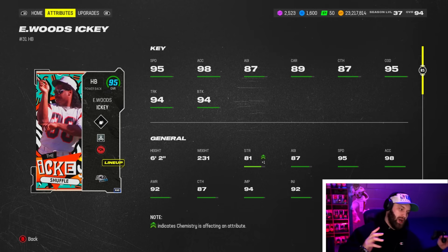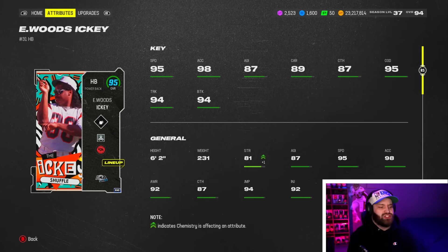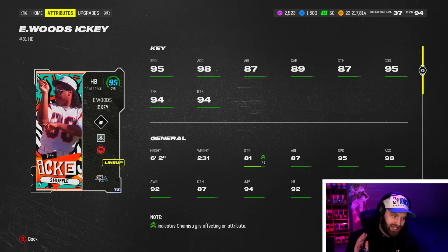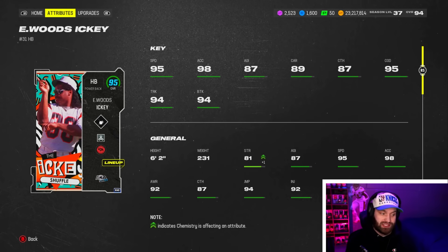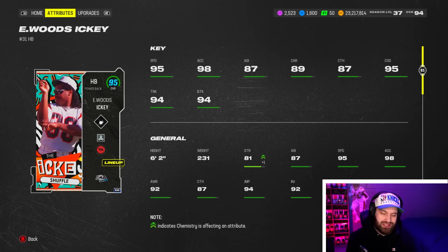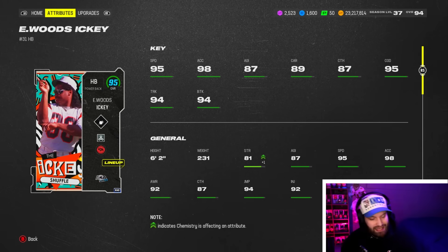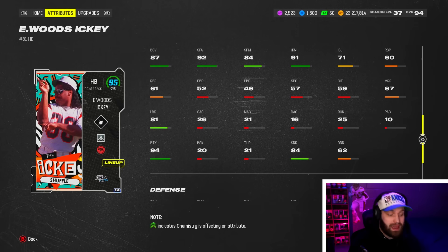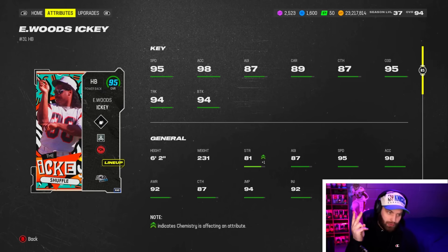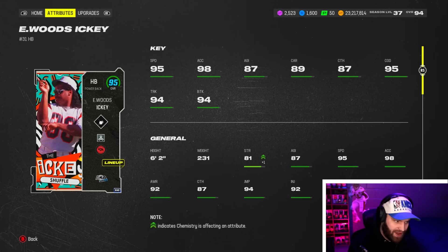You can see we got the card: 95 speed, 98 acceleration on a power back is insane. The agility is a little low, but that's normally what they do when you put the power back on the card - they always tank the agility. He should be fine because he's under 246 pounds and should still be able to juke. He does come with solid carrying - we'd love to see above 90, but 89 is still perfectly fine. Derrick Henry for example at 89, I never see him fumble. He has 87 catching which is good. They gave him 84 short route running, so this is where he's really good - he is six foot two, a very tall running back with good route running and good catching.